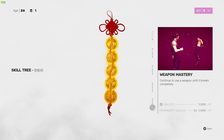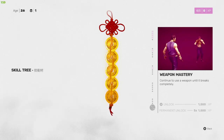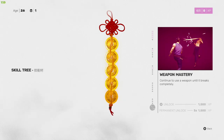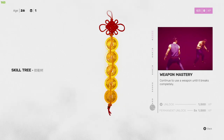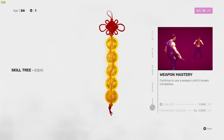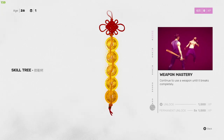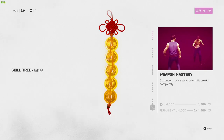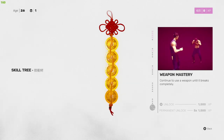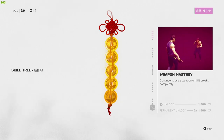The last skill on this tree is Weapon Mastery — continue to use a weapon until it breaks completely. In this game weapons all break relatively quickly. Normally when a bat snaps in half or a pipe bends too much, you just drop it — but with this skill you can use it right down to the very end. It's very expensive, but weapons hit really hard, let you take down targets quickly, and are absolutely worth using every single time.